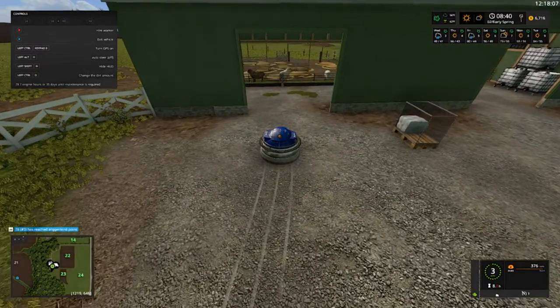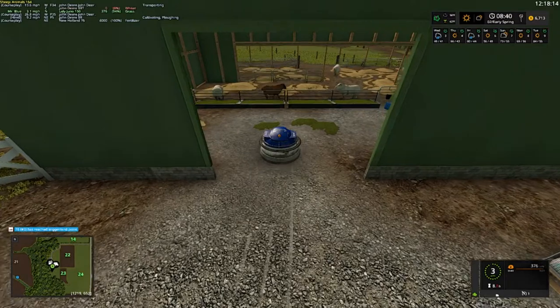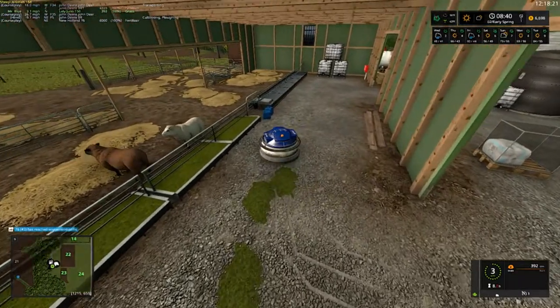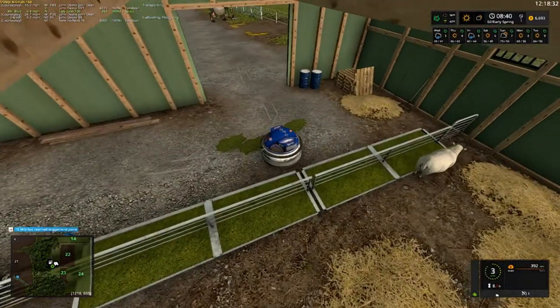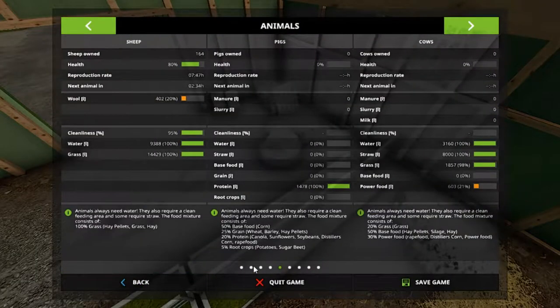I don't know exactly how many sheep we've got right now — 164 sheep. That's not bad! I'll dump a lot of this grass back in there if I can get close enough. Oh wait, they're full — that's right. They're full of everything, so we'll probably have to throw some of this grass away. We're almost got our cows filled up — as soon as we get those other two down there filled up, we're going to buy some cows, and then we'll start working on our pigs.